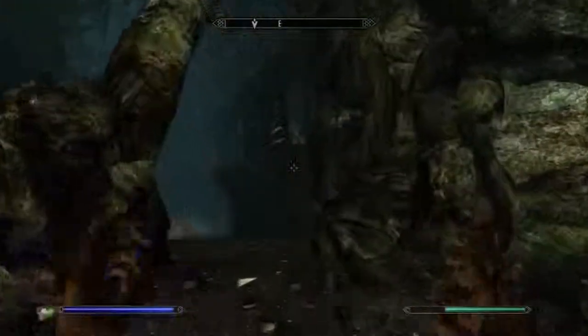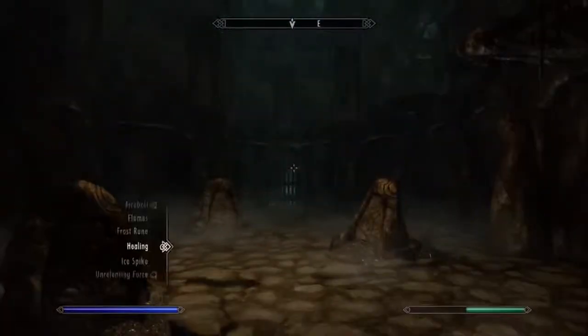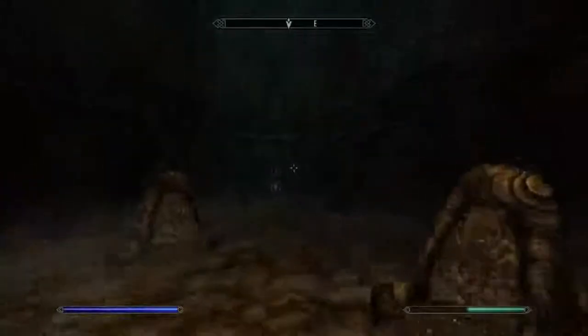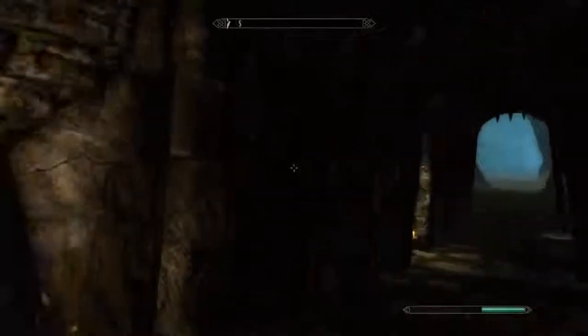Don't forget there is a skeleton up there. This is the part where you're going to need to use Whirlwind Sprint. These totems light up and they open one gate each — there are three gates. If you run through all of them and then use Whirlwind Sprint, you can make it through. It's quite simple if you just use your Whirlwind Sprint.